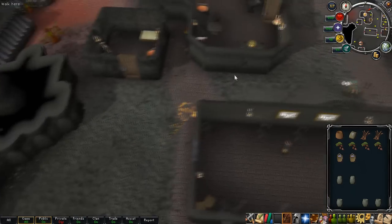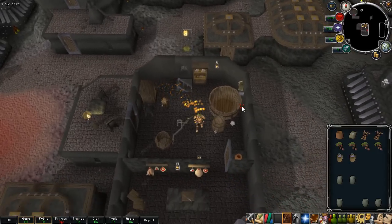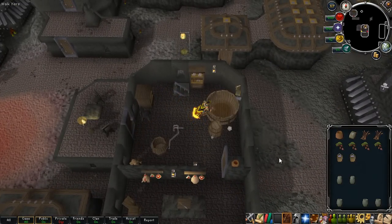The first brewery is in Keldagrim, just right above the bar. The first step is you just add buckets of water to the vat. The animations are a bit slow.